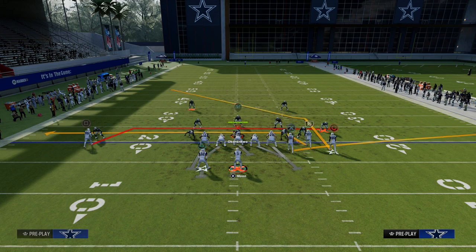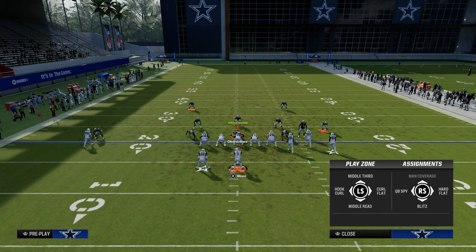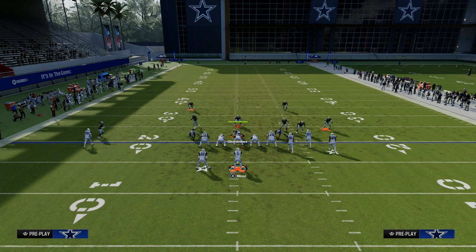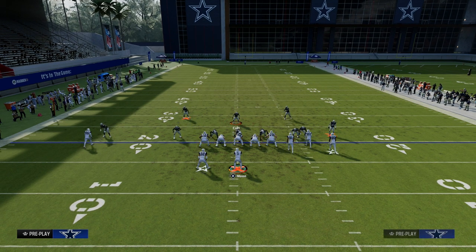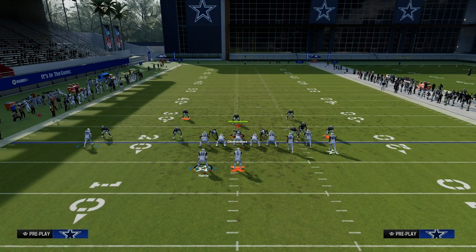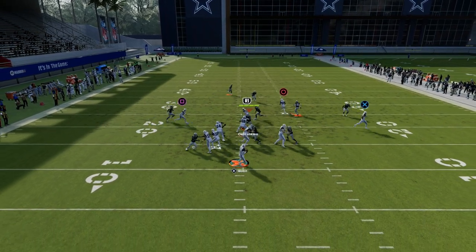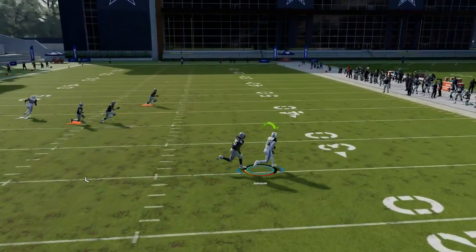In Madden, it's a little simpler than that, and we're really just focusing on these two drags. So what you're going to see is if they send any kind of pressure whatsoever, their user is going to be put in a position where he's going to have to choose one of the drags. What I like to do with this play is block my running back so I can pick up pressure, and I like to ID the side opposite of the running back.